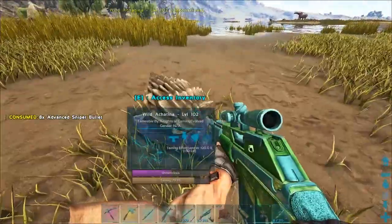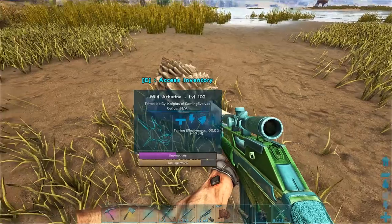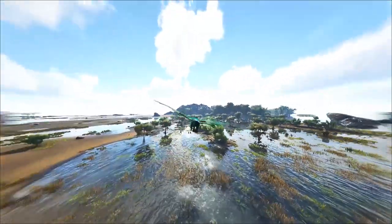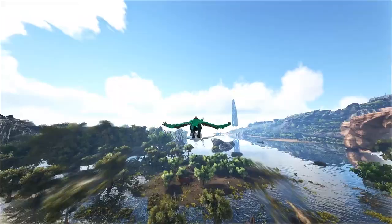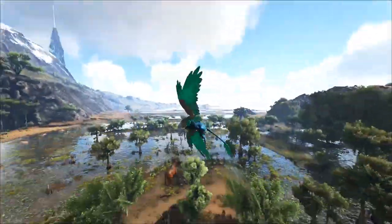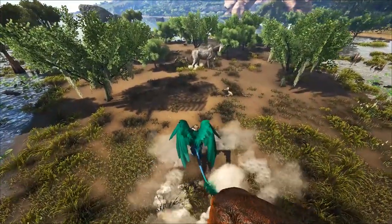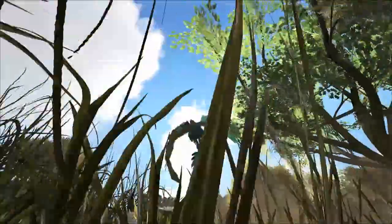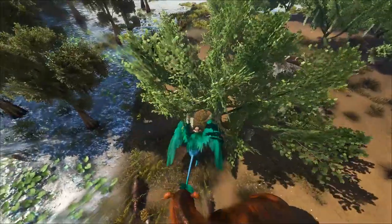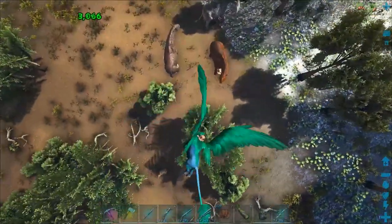I'll see you guys up there, then we'll go out and look for some more snails. Let's check over here really quick. I'm gonna kill that Sarco. I think I gotta kill this Parasaur too - I might have accidentally hit him. Oh, that Capro has a snail! You guys see that? I think I killed it.